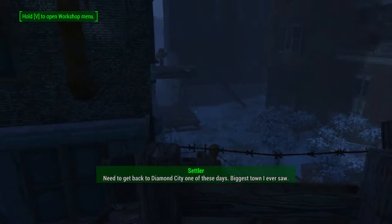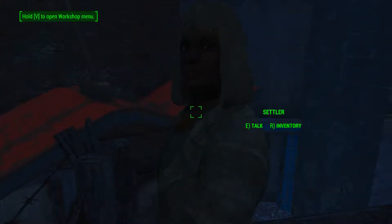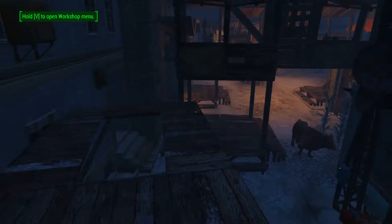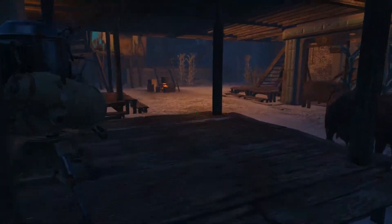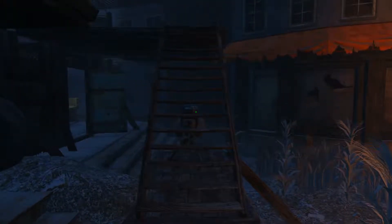I built a little stairwell to go up to this second guard post. Since this one is above that one, they both have a decent angle on here. So with this heavy machine gun, plus this dude, plus this dudette, plus this machine gun here — it's going to be pretty difficult for all but the most formidable adversaries. It's definitely better guarded than the other side.